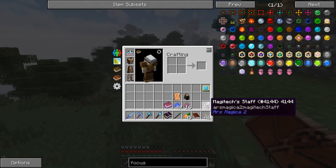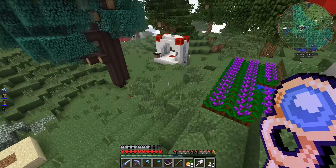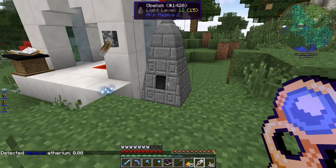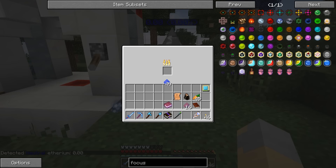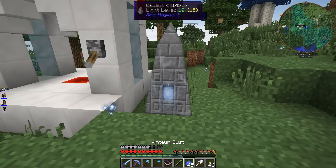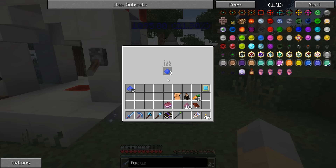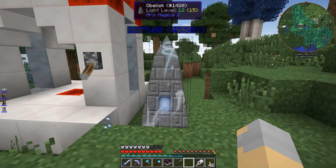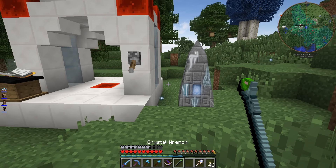Let's put on our goggles and our staff thing and take a look. Will this tell us how much is in here? None. Okay, so I right-click with that and it does nothing. Let's burn some of this. Wow, that burns very quickly. We can take that out - it holds quite a lot. I did not expect that to generate that quickly.